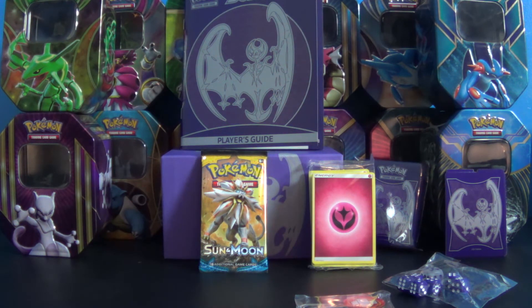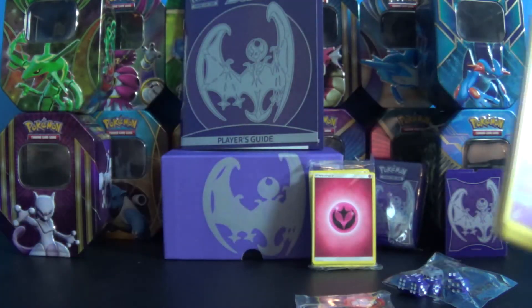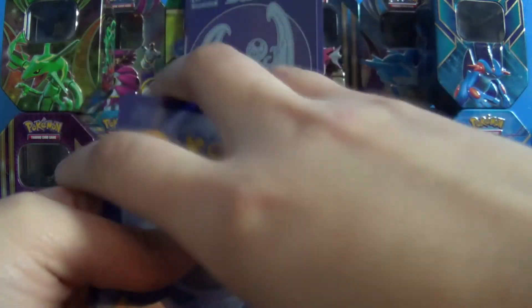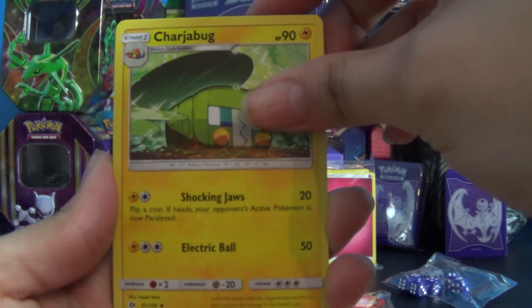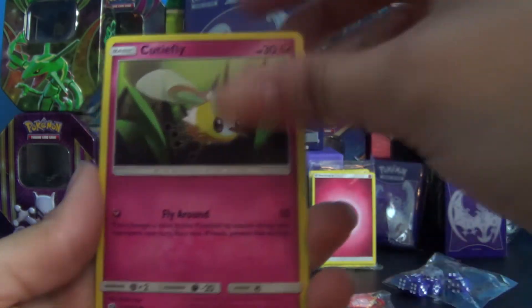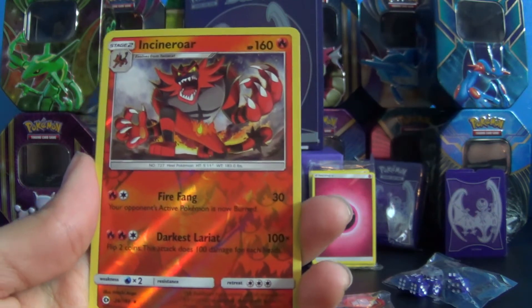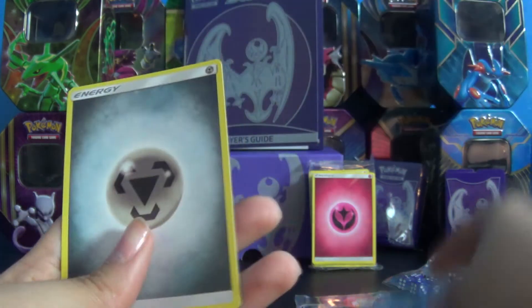This is the last pack. Like always, cross your fingers — hopefully we'll get another GX. This one starts off with a Poison Barb, a Charjabug, a Stantler, a Grimer, a Rowlet, a Drowzee, a Cutiefly, a Skarmory, an Incineroar Reverse Holo, a Crabominable, and an Energy.